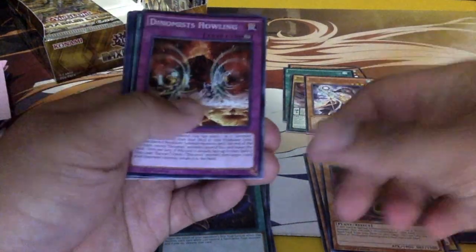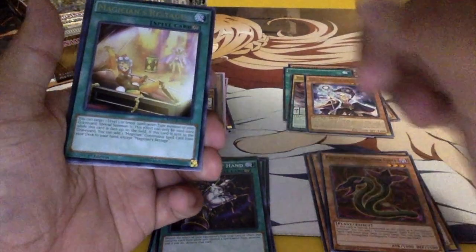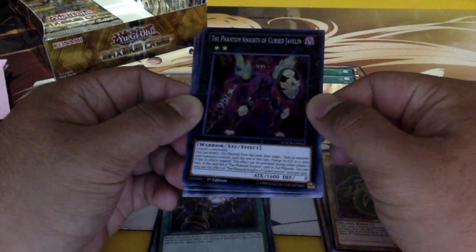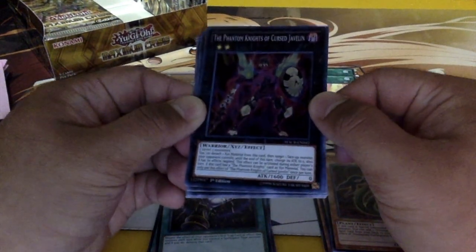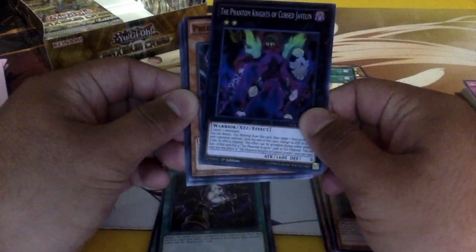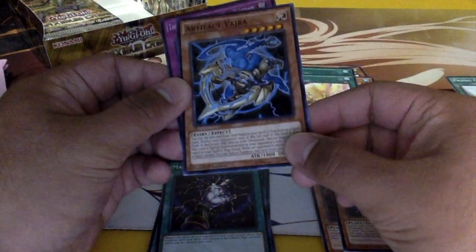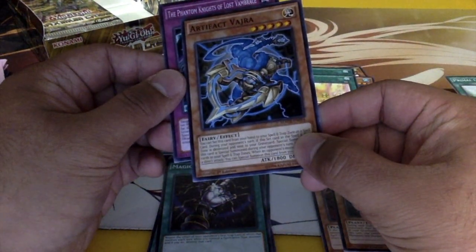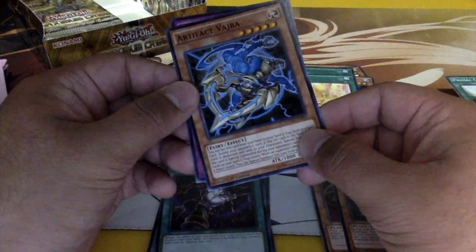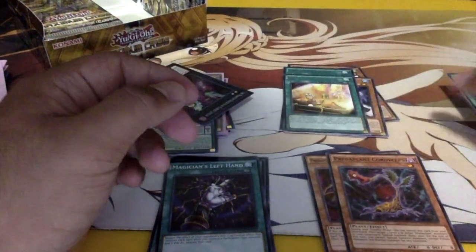Dino Miscellaneousaurus. Magicians' Restage — not sure if my friend is looking for that. Ooh — The Phantom Knights of Cursed Javelin! Hope you guys can see that. Predator Plants, Primal Cry, Artifact Vajra — I think my friend is looking for that, I'll have to talk to him about it.